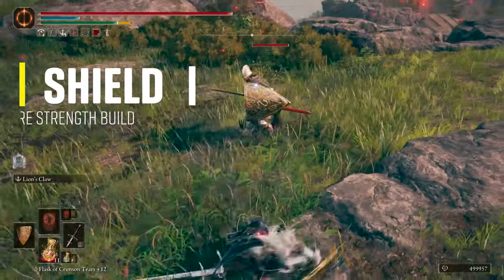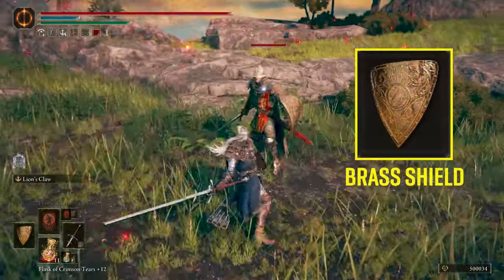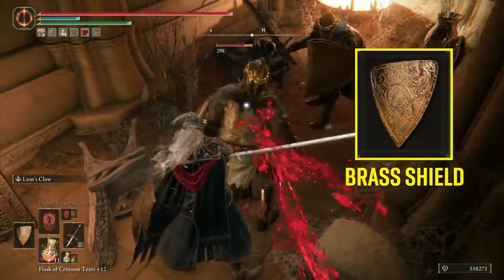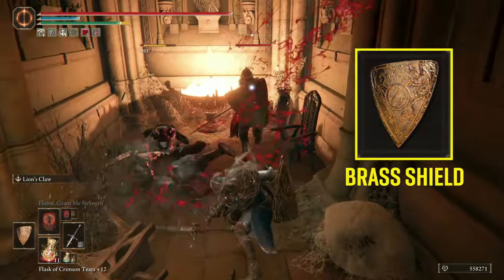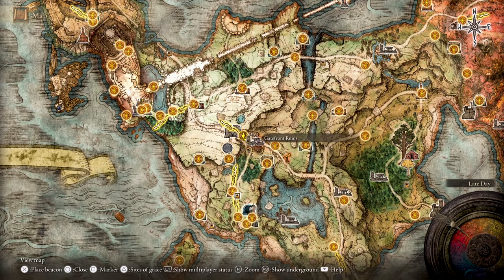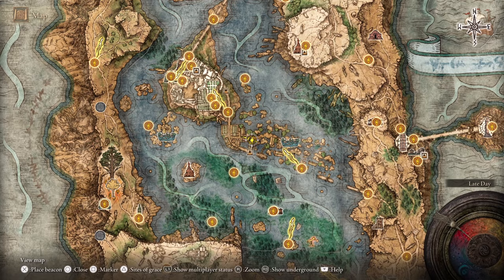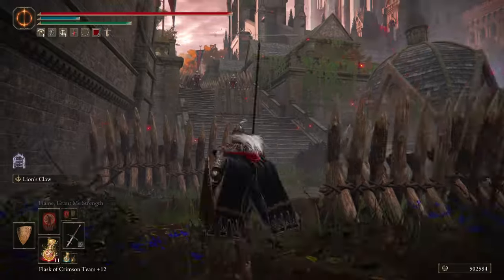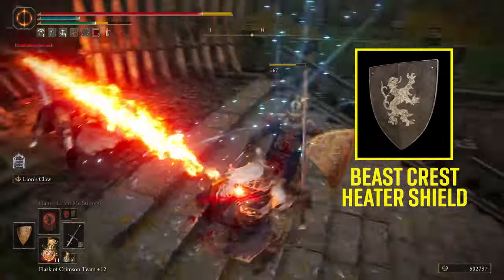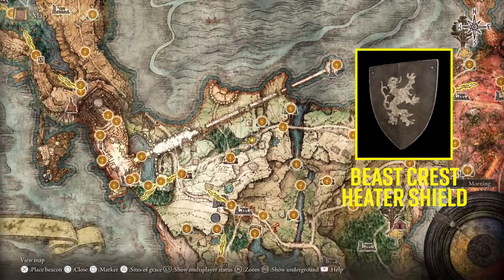This is a sword and board build and the shield I'm using is the Brass Shield — once you go Brass you won't go back. With its low requirement and obtainable early game, it's the best medium shield with its 100% physical damage reduction, perfect for your guard counter playstyle. You can farm it pretty much everywhere — there's a soldier using it at the Gatefront Ruins or outside Raya Lucaria Academy in Liurnia of the Lakes. A good substitute while you get it is the Beast-Crest Heater Shield, found inside a chest at a camp north of Limgrave before the small bridge with the Pumpkin Head enemy.